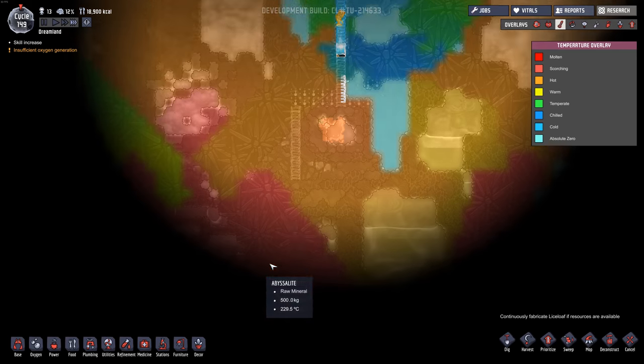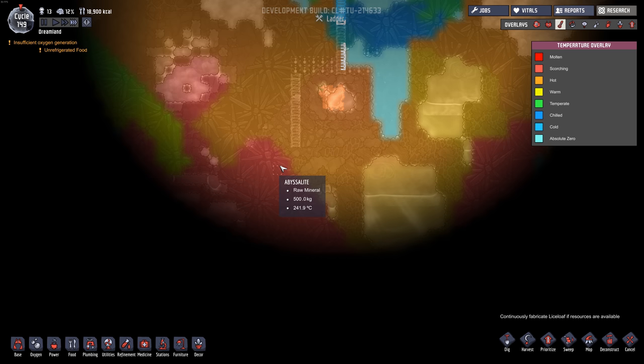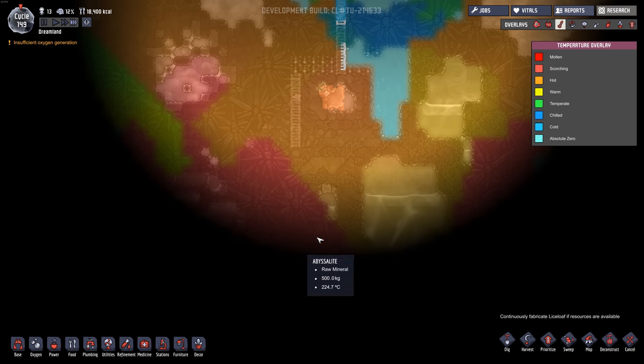It's getting really hot down here — 240 degrees Celsius. Wow, that's very hot. Maybe the magma will be underneath this.